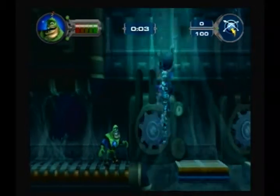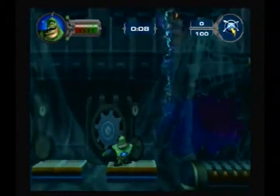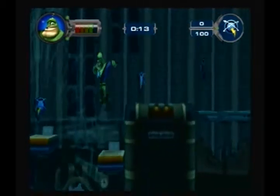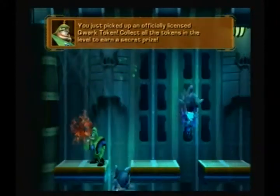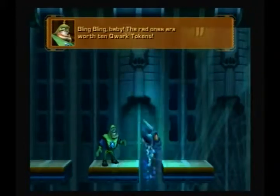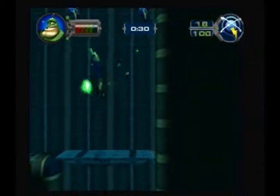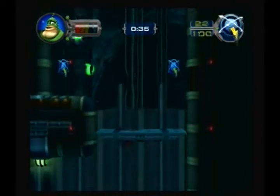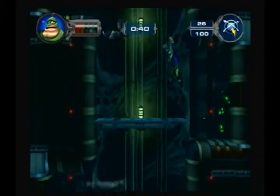So yes, this is a new thing in this game — you get to actually play as Captain Quark through these little platforming sections. You just picked up an officially licensed Quark token. Collect all the tokens in the level to earn a secret prize. The red ones are worth ten Quark tokens. In every stage there are a hundred tokens — when you get a hundred tokens, you get a titanium bolt. And when you die, you just restart where you died. As you can tell, I'm not good at these things.